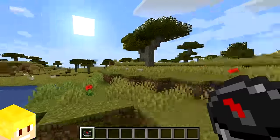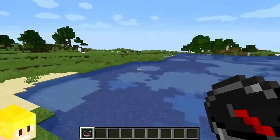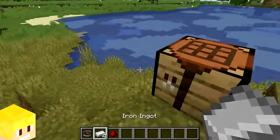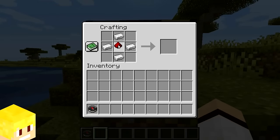A compass will always point towards the world spawn point from where you first created the Minecraft world. However, using the materials to craft a compass is pointless, because if you lay out the crafting recipe in the grid, you'll see that the compass preview is already pointing towards your spawn, so there's no need to craft it.